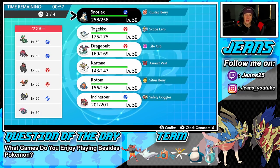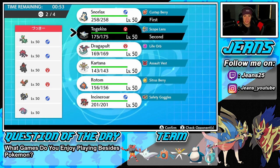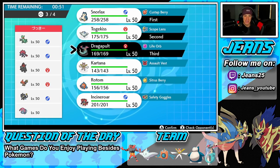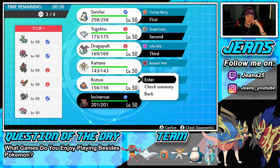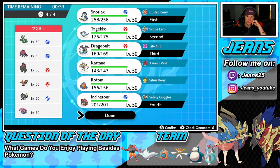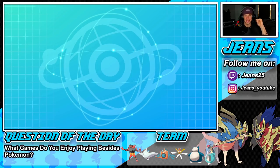We're gonna get rocking with our belly drum combo and try to get ourselves a win. I'm gonna bring Dragapult in the back end, and for the final spot I think Incineroar should come in — Intimidate could come up big since he has a decent amount of physical attackers. I could go Rotom too, but let's rock it with Incineroar. Let's get after it and try to get ourselves a win in battle number one.